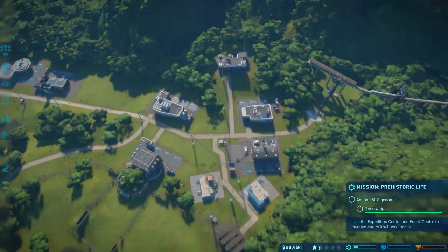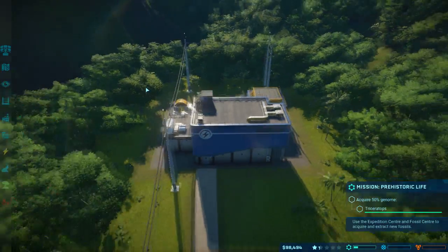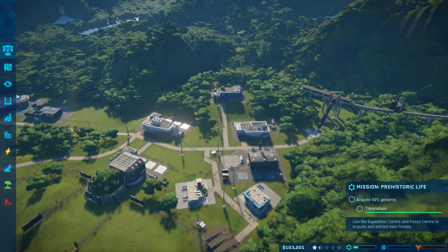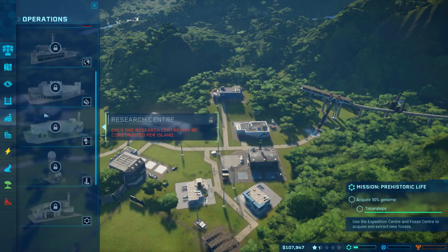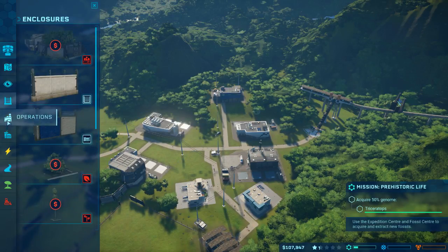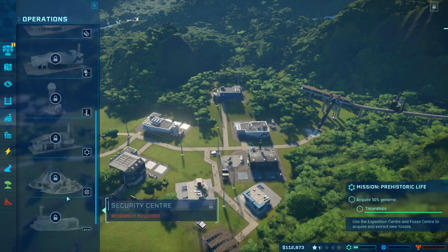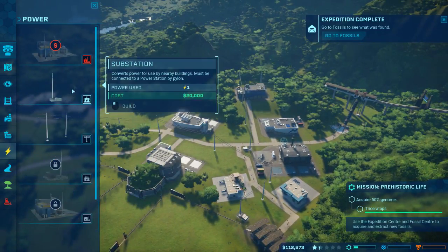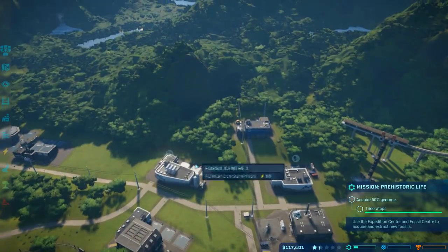What we need is to make sure our power is still functioning. How are we doing? Unused power - we're going to need another power station, and they are not cheap. They really aren't cheap. Operations, where are you? Security center - it's under power, isn't it? 500 grand. Yeah, it's not gonna happen.